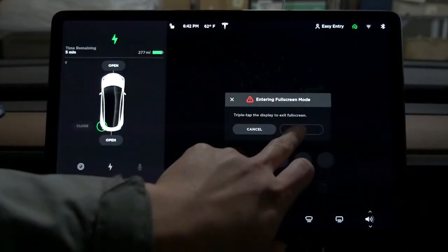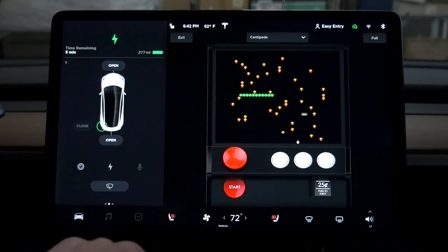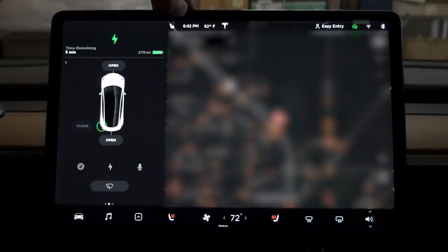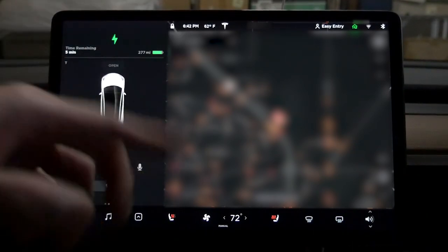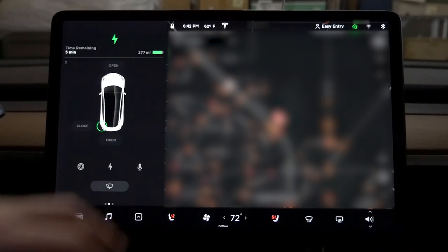We can do full screen. Triple tap to get out. You've got the weather on the left now instead of the right. The time is on the left also. And you still have the lock button.